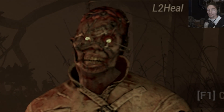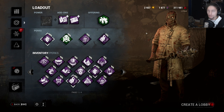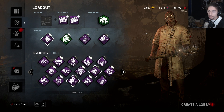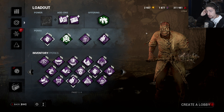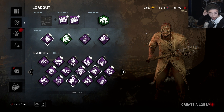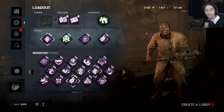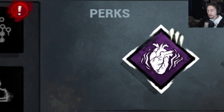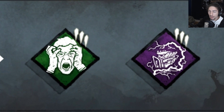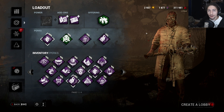Impossible skill checks doc - guaranteed to be the most annoying perk build you can ever run, especially on The Game. If you don't know what impossible skill checks doc is, you've been living under a rock. What it basically consists of is everything that makes skill checks harder, at the same time as being on the smallest map, with a giant terror radius to always have survivors affected by unnerving presence.